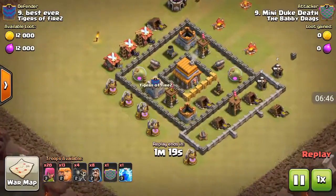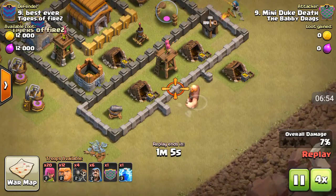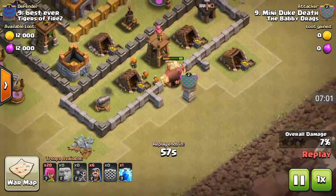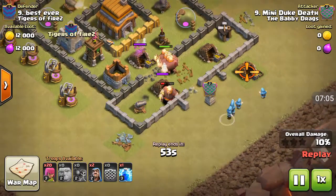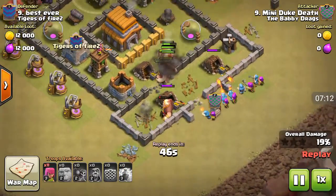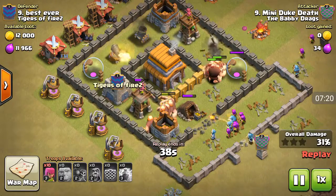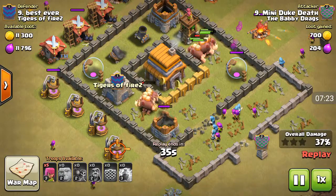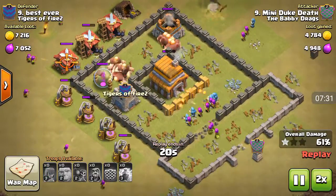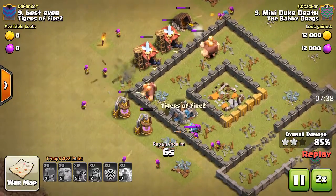Here's another ground attack. We'll speed this up since we've already seen how to do it, but here's another example of the funnel. The wizard takes out that elixir collector, another wizard took out this builder's hut, I came in with the giants, and there go the wall breakers. I placed the wizards and they all swarm into the base and destroy it. At lower levels this is really effective. I placed a few archers on the outsides to start taking out the structures. Another three star.